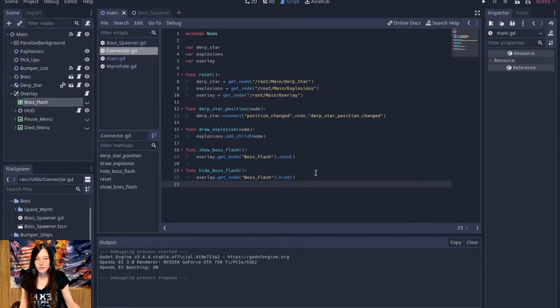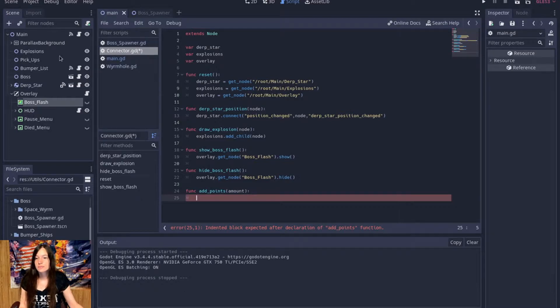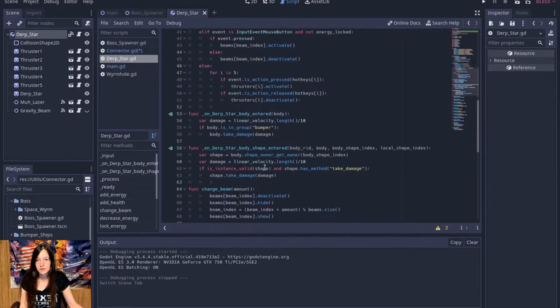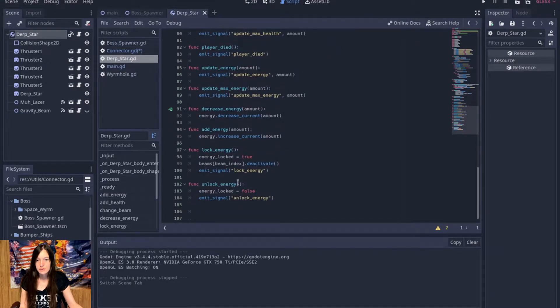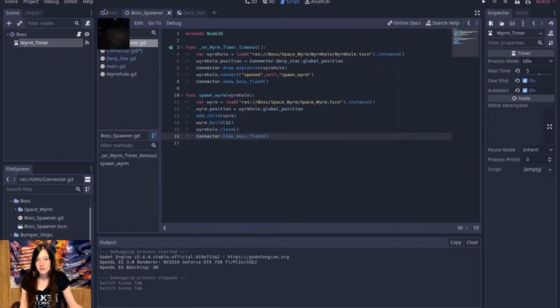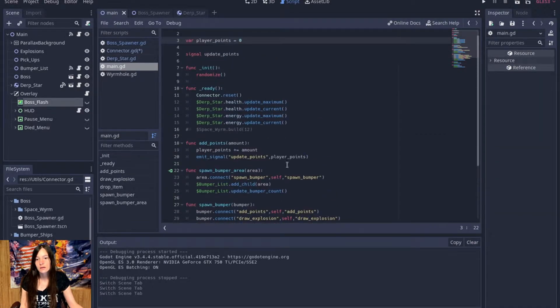So now I'm going to add points to the player so I don't have to worry about connecting through the signals. The bumpers should still work so I can refactor those later. For the derp star, it's just add_points I believe — is it on here or is it in main still? Player points is still in main.